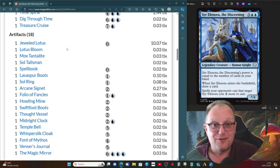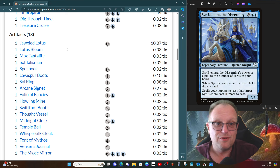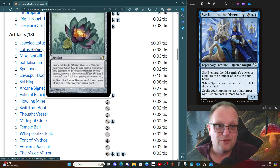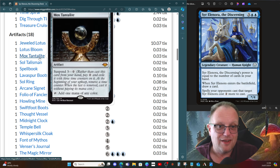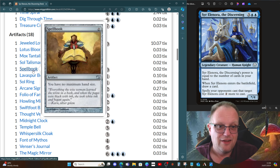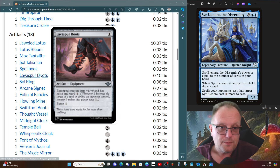We have a fair few artifacts today, which is unusual since we're not playing anything like Urza — you could put him in but I've avoided it. Jeweled Lotus is here to help us get Sir Elyana out quicker; Lotus Bloom for the same reason, along with Mox Tantalite and Sol Talisman to give us permanent static mana sources. Spell Book does the whole no-maximum-hand-size thing; I've included it for another way of doing that. Lightning Greaves protects Elyana once she's in play.